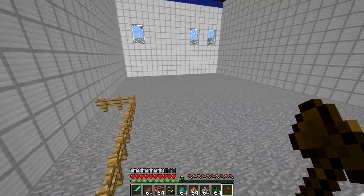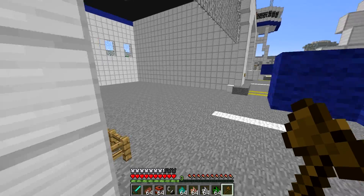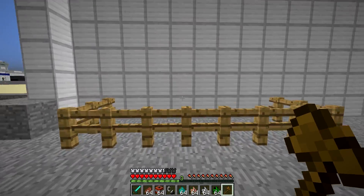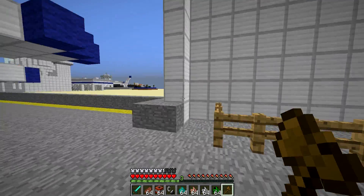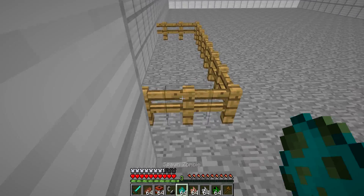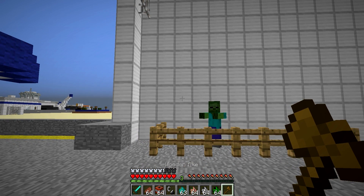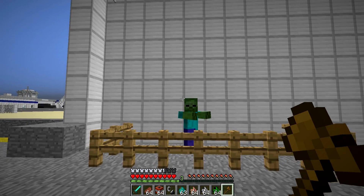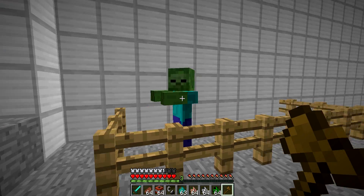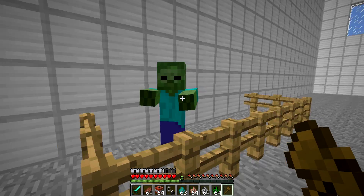The next mod is called Mob Amputation. For those that don't know the definition — it's literally the removal of a limb. Whenever you're holding a weapon in your hand and hit either a zombie, a zombie pigman, or a skeleton, if you hit them in the right spot you'll amputate one of their limbs.